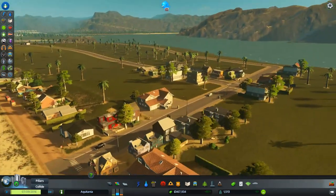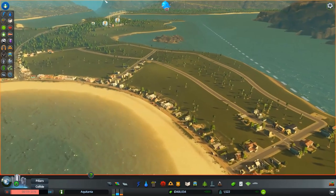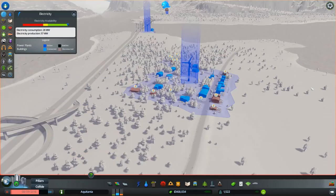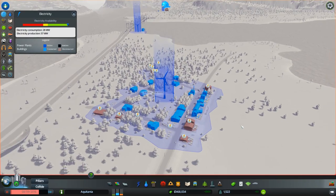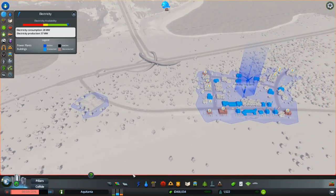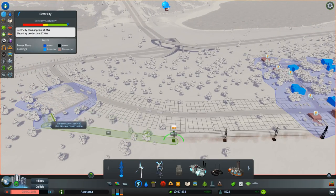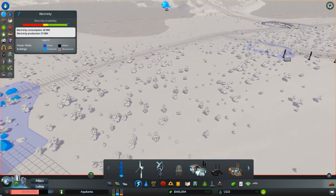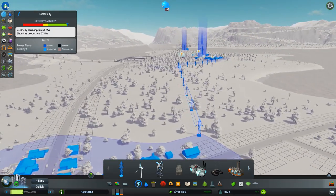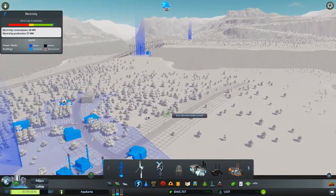This is all starting to fill in pretty nicely. Oh, we've got electricity problems over there — again this is because we've got enough power but it's the distribution of power that's causing the problem. Maybe we should think about actually hooking these up. Let's hook this up — just hook that up to there and bring it down to there. And now with a bit of luck this should all be happy again because we're sharing power across the entire grid.